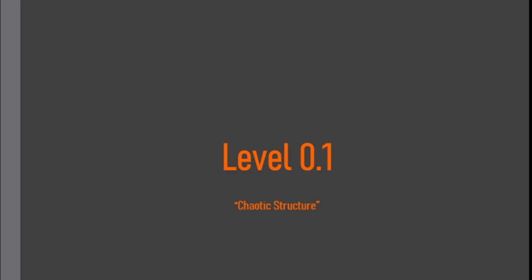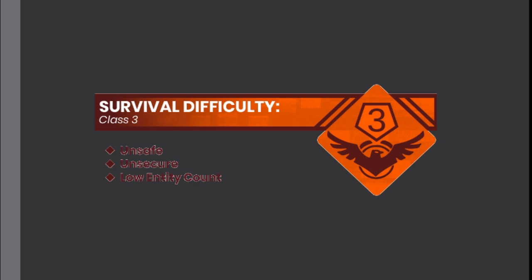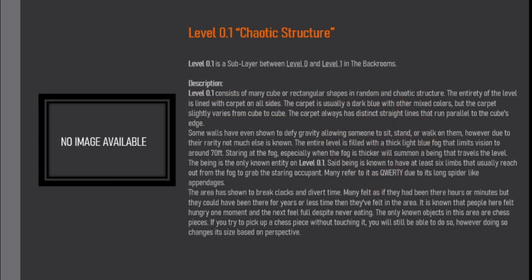Level 0.1. Chaotic Structure. Survival Difficulty Class 3. Unsafe, Unsecure, Low Entity Count. Level 0.1 is a sub-layer between Level 0 and Level 1 in the backrooms.